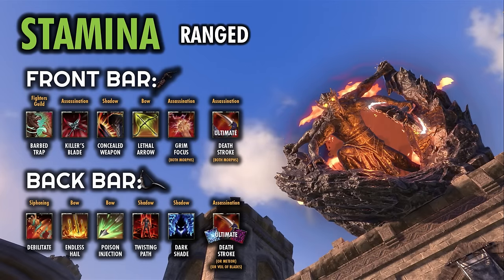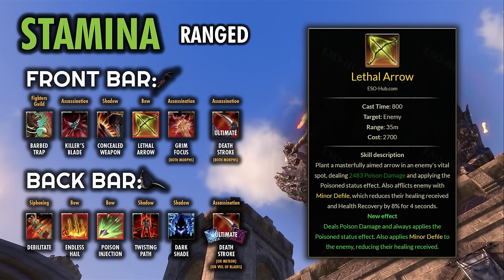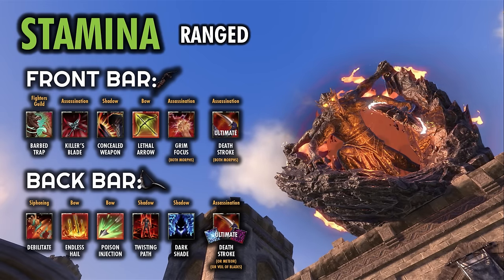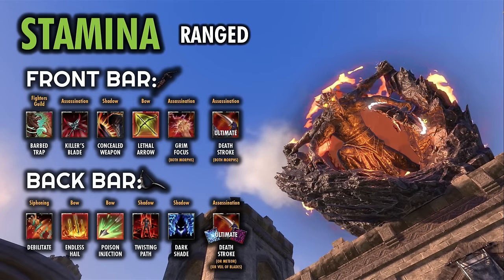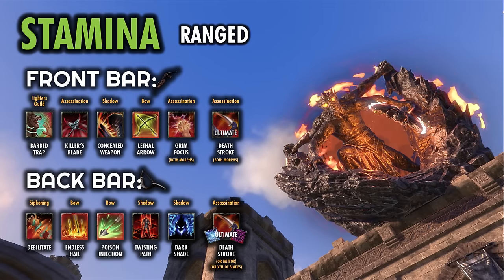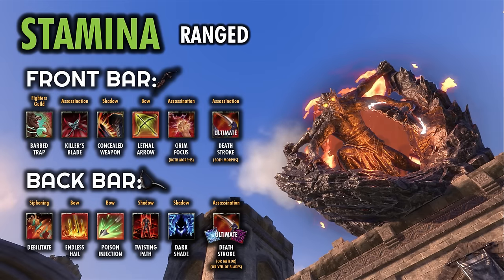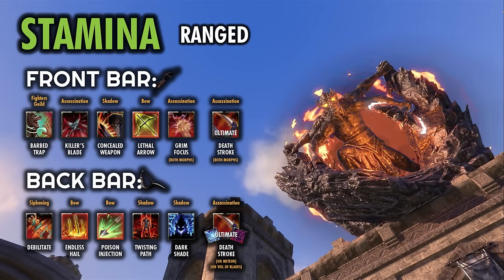If you prefer a bow setup over this melee build, most of this is pretty similar except we'll have Lethal Arrow as our main spammable instead of Rapid Strikes, and then Endless Hail and Poison Injection as our back bar weapon abilities instead of Stampede and Carve. The rest of the setup is pretty much identical. You will have to step in periodically to drop your trap, cast your ult, and activate your Concealed Weapon, but most of the time can be spent at a further range. If you don't want to dip in as often, you can replace Concealed Weapon, though you will have a slightly lower DPS ceiling. If you're not doing the Master's Bow on the back bar, you don't need Poison Injection, so that becomes a flex spot.